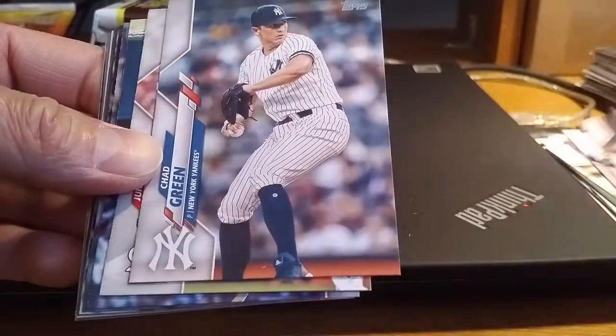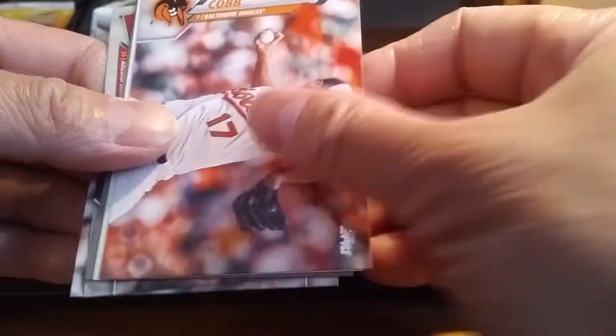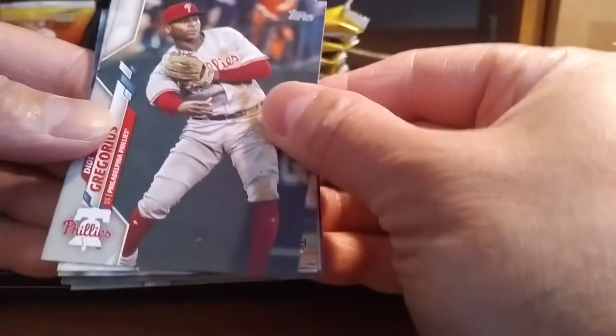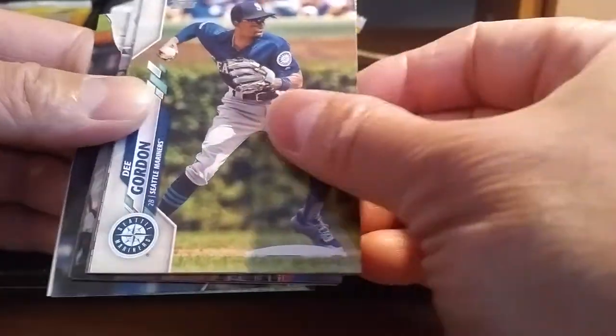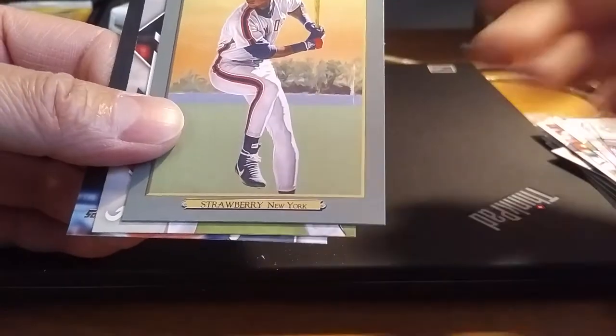JD Davis, Austin Voth, Chad Green, Junior Fernandez rookie, Xander Bogaerts, Jose Rodriguez rookie card, Tim Lopes rookie card, Trevor Story, Lance Lynn, Alex Cobb, Andres Gimenez 35th Anniversary card, Roberto Alomar Topps Turkey Red, Nick Abbott, and Eric Hosmer. Then Didi Gregorius, Edwin Rios rookie, Josh Naylor, TJ Zeuch rookie, Justice Sheffield, Paul DeJong, Dee Gordon, Cincinnati Reds and San Francisco Giants inserts, Anthony Rendon Topps Now, Darryl Strawberry Turkey Red, Jeeves Darnot, and Steve Wilkerson. Three blasters in, no Lou Brock.